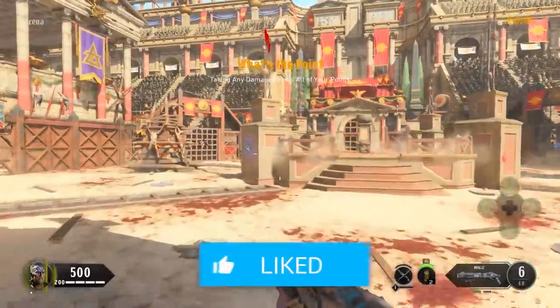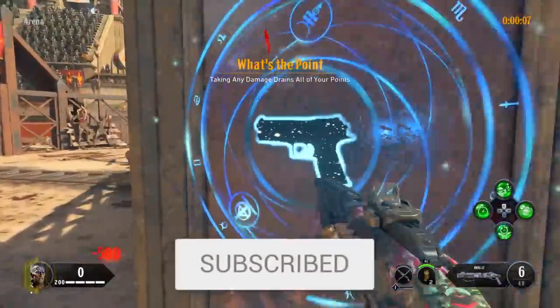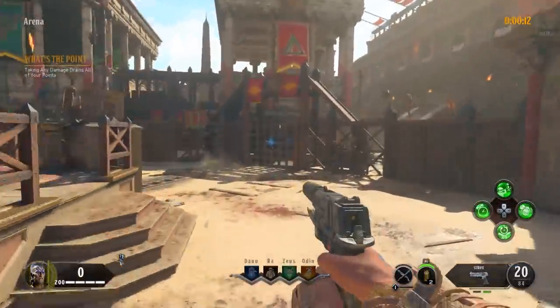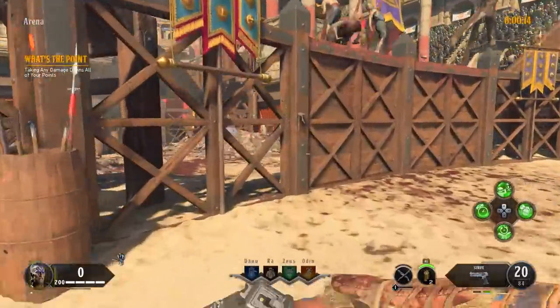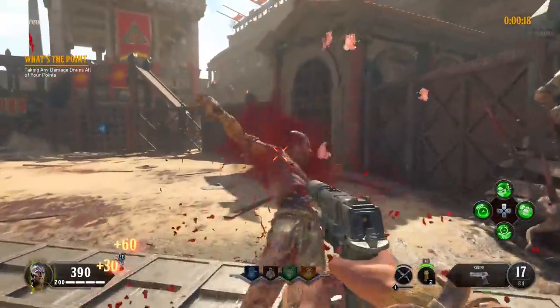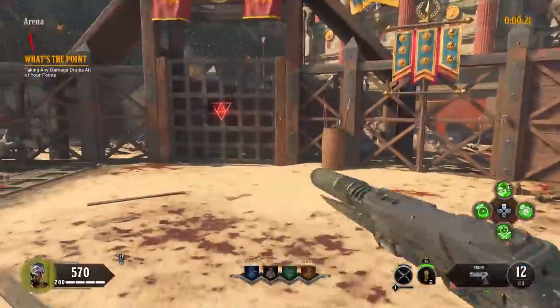As soon as you jump in, the first challenge is 'What's the Point?' — taking any damage drains all of your points. It's very simple to not get hit. I straight away buy the Strife because if you have the operator mod on it with a stiletto knife, we can one-knife kill for quite a few rounds to come. Just melee all the zombies you see.